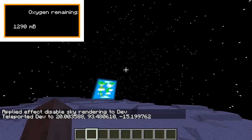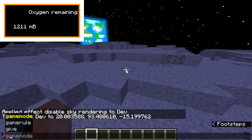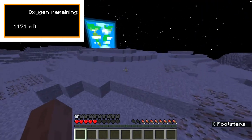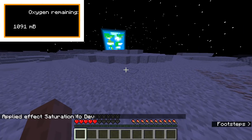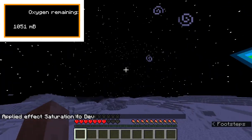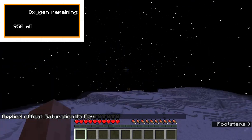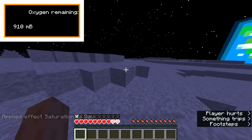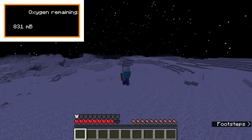Ta-da! This is the Moon — this was the thing I showcased on the community tab. You can see the Earth but you can also see the Sun much better up here. As you can see, the gravity is even lower.